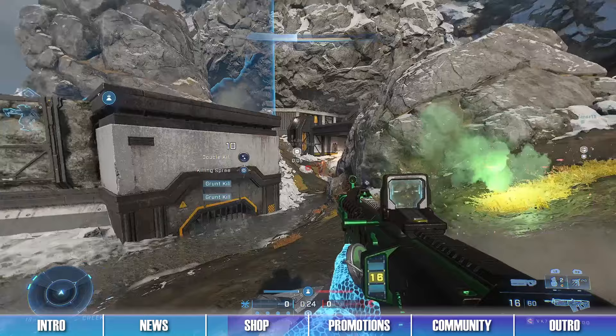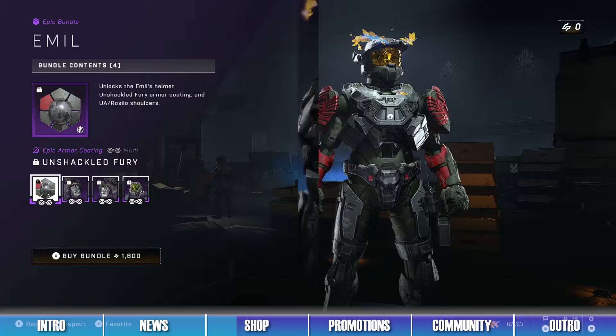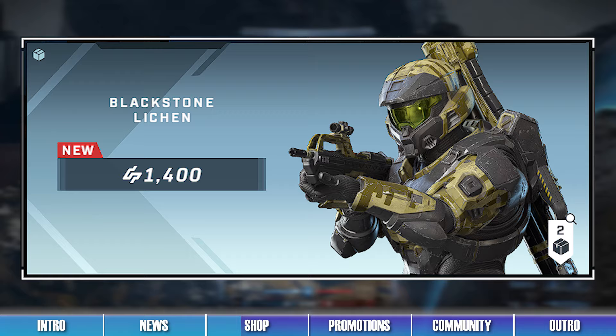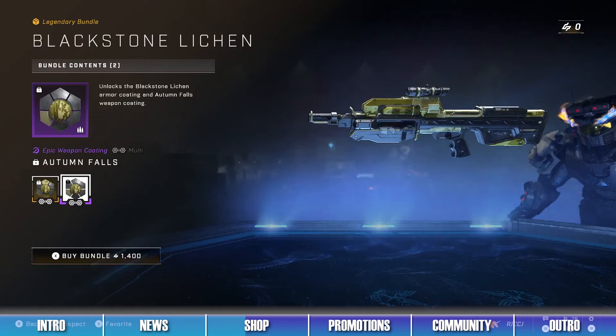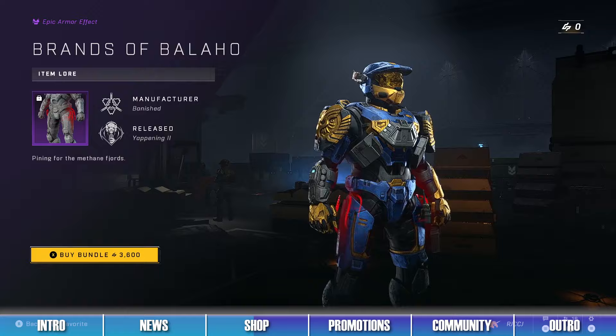The second bundle in the shop is the Theodore bundle, which contains items like the Theodore helmet and the Theodore armor coating. The third bundle in the shop is the Emile bundle, which contains the Enshackle Fury armor coating, the Resilio shoulders, and the Emile helmet. The fourth bundle in the shop is the Blackstone Lichen bundle, which contains the Blackstone Lichen armor coating and the Autumn's Fall weapon coating. The fifth bundle in the shop is the Brands of Bollohoe super bundle, which includes all the items from the Daka Bay, Taskmaster, and Salvage Rites bundles, as well as the Brands of Bollohoe armor effect and the Rhythm and Ruin mythic effect set.